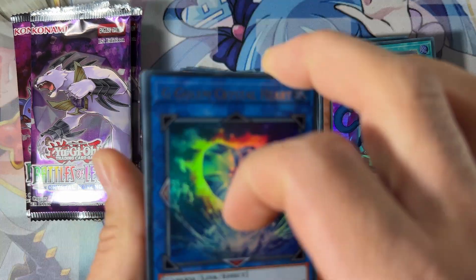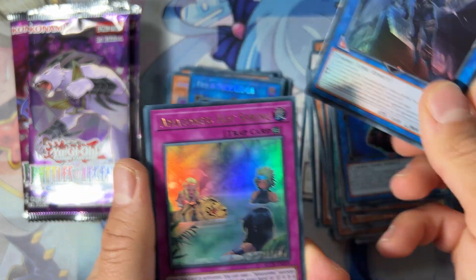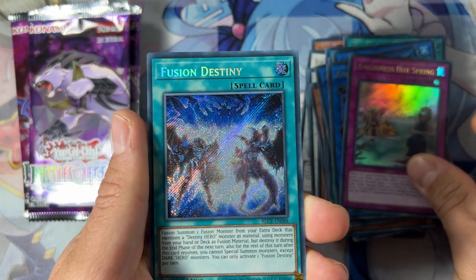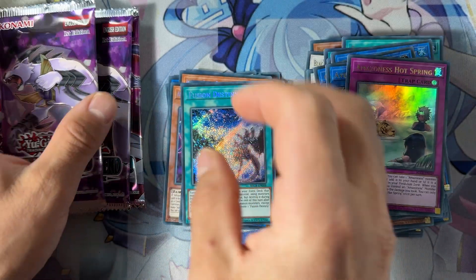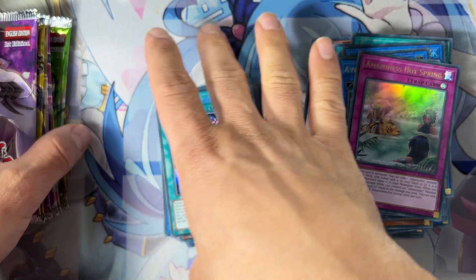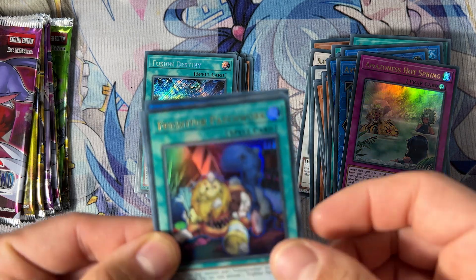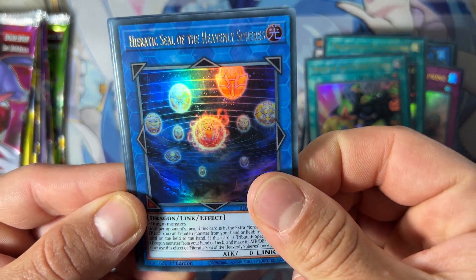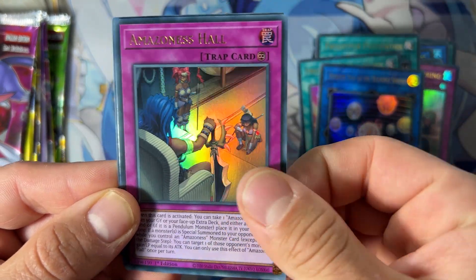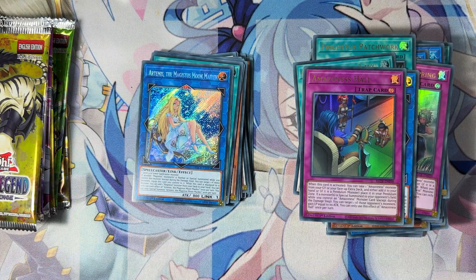Very good pull so far. We have G Golem, Advanced Savior — excuse me — and we have Borrelsword Dragon as a secret rare, really beautiful. Of course the ultimate rare version looks much better, but still the secret rare version is insane. Patchwork here as an ultra rare, and then we have Heavenly Sphere, Advanced Ritual Art, and Artemis the Magistral Moon.